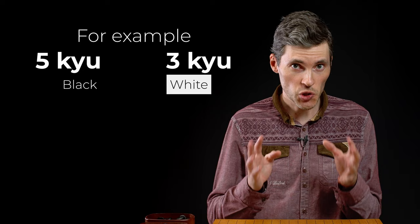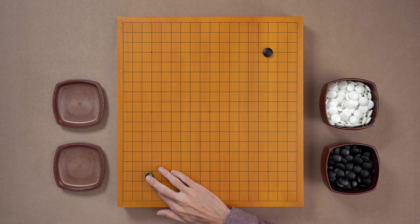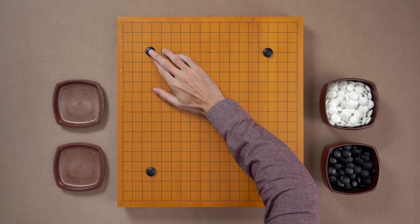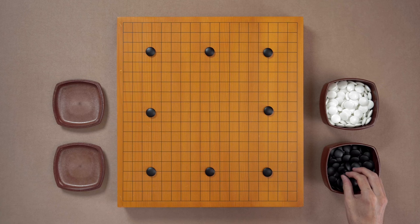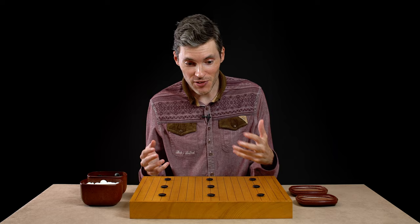With a two rank difference, there will be two handicap stones. It's essentially as if black makes the first move, and white passes — doesn't play — and black makes another move. And only after this, white starts to play. If this is not enough, we can have a handicap of three stones, four stones, five, six stones, seven, eight, and the largest handicap in Go is nine stones. Just imagine this: black already has so many stones that help them create territory anywhere on the board, and white needs to build territory somewhere around them. This does not look easy for white.